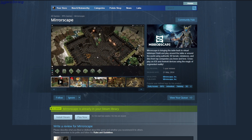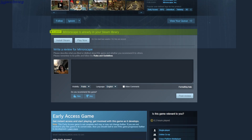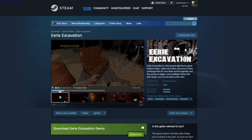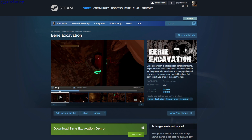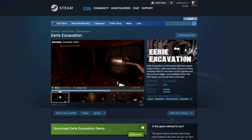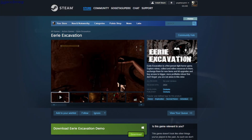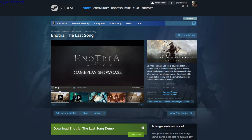Mirrorscape is free to play but there's a lot of stuff you need to buy. Eerie Excavation has you going into a mine with a pickaxe and a light. You pick up a key, open a box, go into the mine, collect resources, and bring them back to a guy. Apparently there's a monster trying to steal your resources. This is a demo.